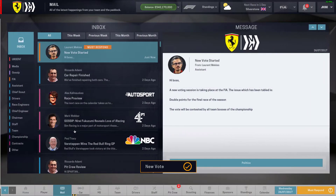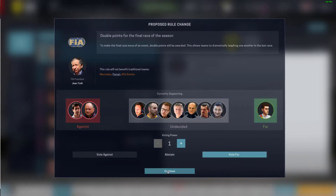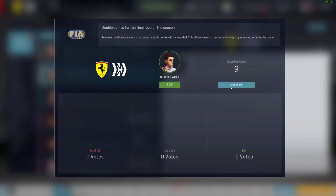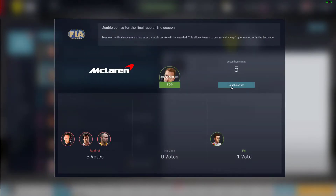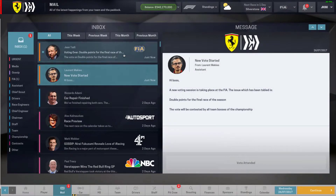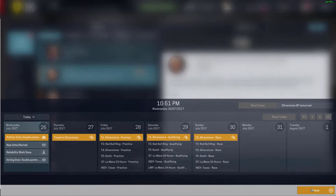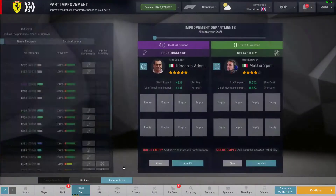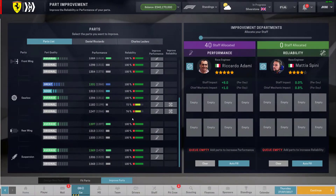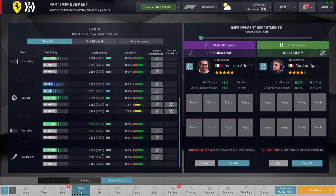Here we go — our double points vote that we requested. I guess it's my vote, so we'll vote for it. I don't really care, I just want to pick a vote. We'll just go yes, and whatever happens, happens. It's not looking good — it's not going to go through, but it was worth a shot. I think it could have been interesting. Continuing on, travel to Silverstone — that is obviously the quick turnaround we were expecting. The suspension has got a lot of room for improvement, so let's work on that and hopefully we can get that up a bit.